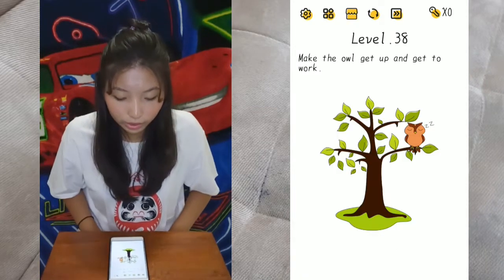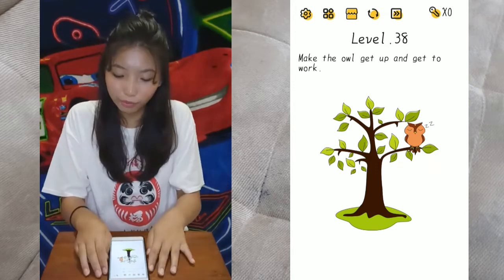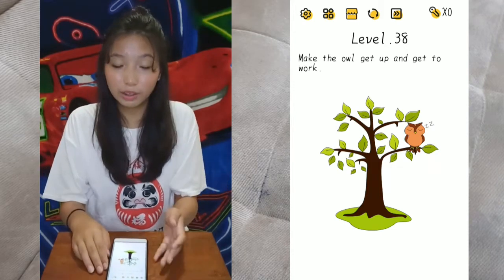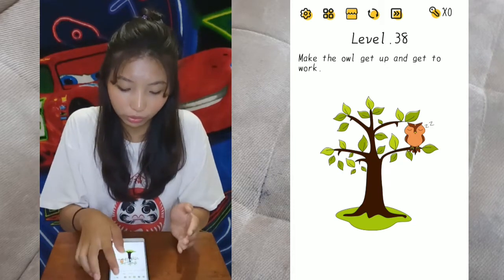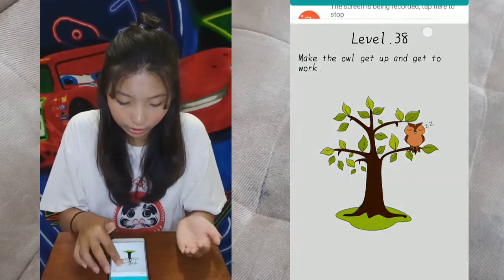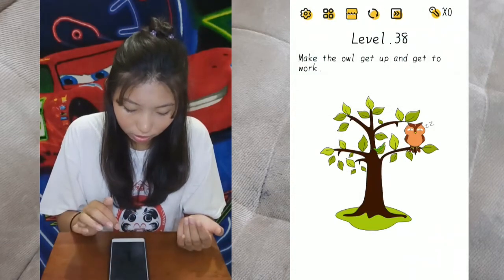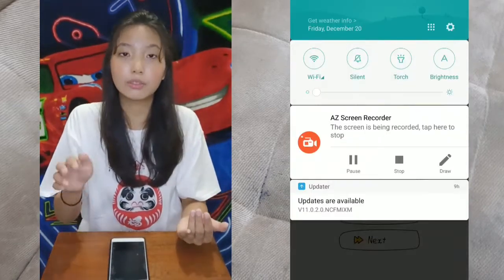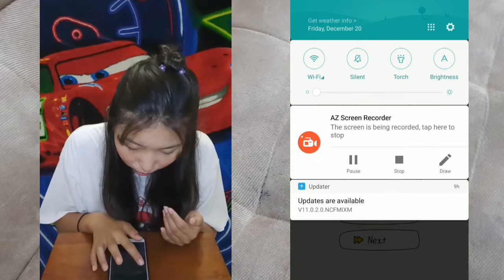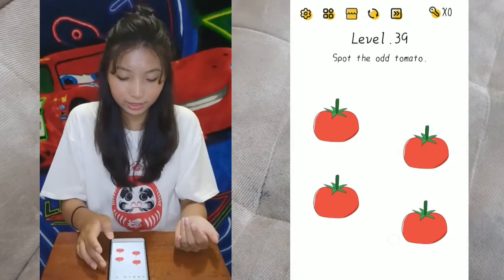Level 38: make the owl get up and get to work. This is kind of a new way for me to finish a level — you have to lower your brightness level. Go to your settings, and just lower the brightness. The owl will wake. Then after you pass the level, just turn it on again, or else you'll hurt your eye.